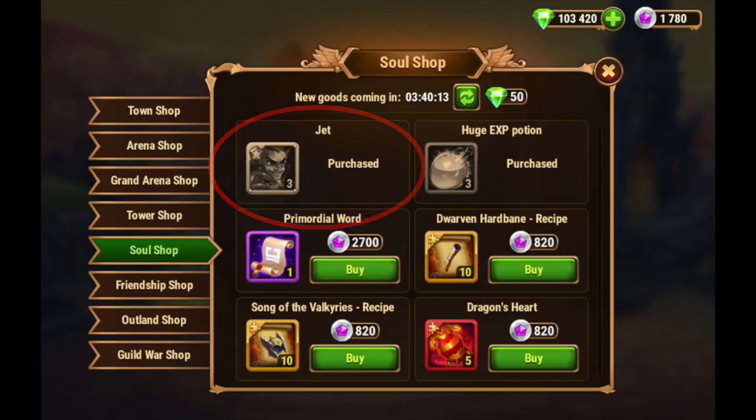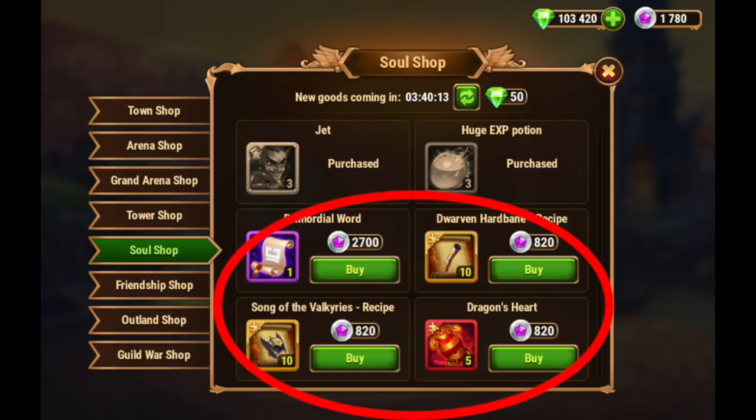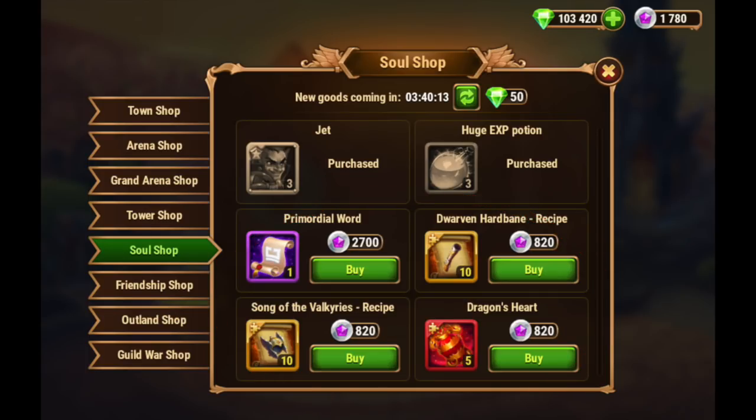This shop will reset on the same timer as some of the other shops in your merchant tab, so you'll be able to buy Jet Soul Stones every day. You'll also be able to buy high-level items. In my case, since I'm at team level 128 on Facebook, I can buy orange and red items. I'm not sure if the team level on mobile matches up with the items exactly.